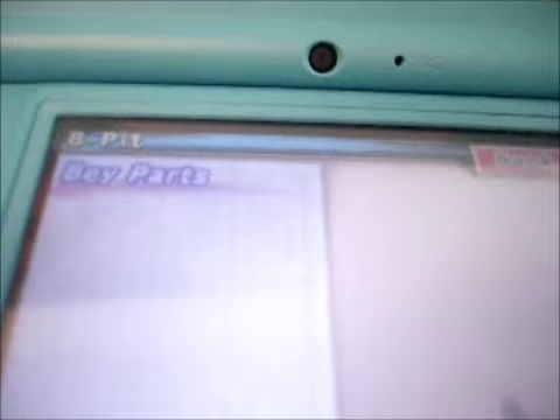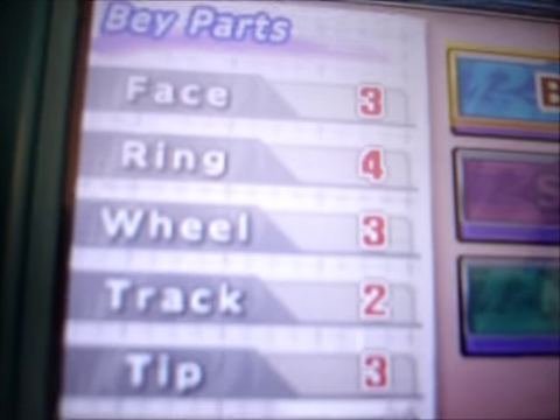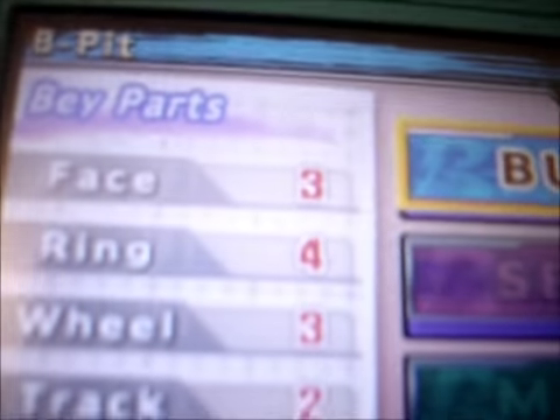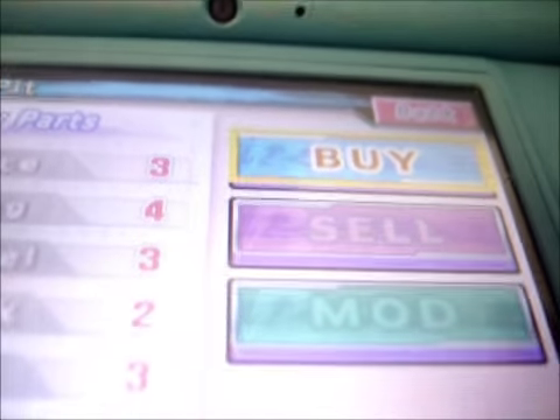Let's check out Shop. In Shop mode we have Buy, Sell, and Modification. It also shows how many faces, rings, wheel, track, and performance tips you have. Out of 200 parts in all, I only have 15. Wow, that's a lot of parts — a lot of combos to do.